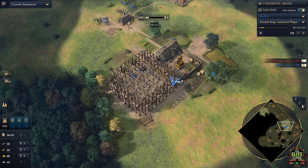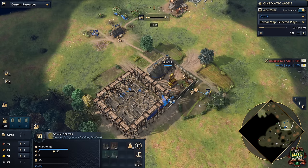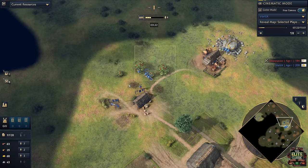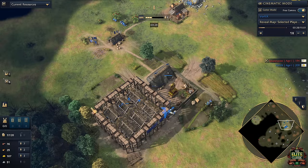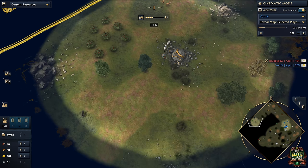Four villagers are going to be working on the landmark and now the town center will begin to rally out towards the trees. One of the reasons I really like this build order is because you don't have to move villagers around. Those first seven villagers that went out to berries are still there, the three on gold are still on gold, so you can focus a lot on your scout and where the next villagers are coming out.